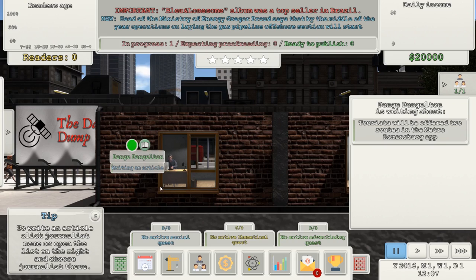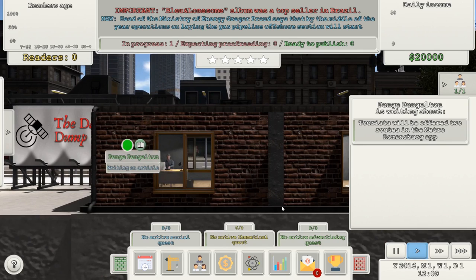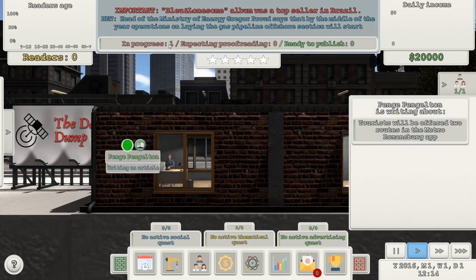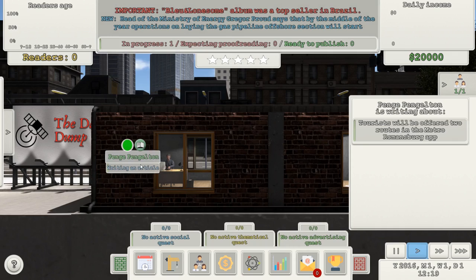I've moved time on and I'm writing an article. I don't know what else to do. In progress... expecting proofreading... ready to publish. Do I need to proofread it? Let's wait and see what happens when this finishes. Is that green bar filling up? Very slowly — I think it might be. That green bar is creeping up painfully slowly.